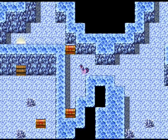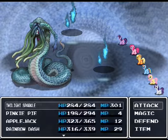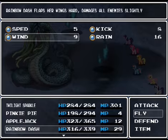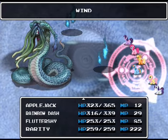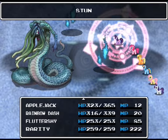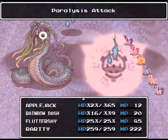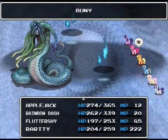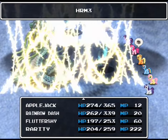Oh, you again. Stun! I hate you guys — go for a bunny! And you know what, go for a Harm 3 as well. You guys are just annoying enough to make me use it. Well, at least I got the Lamia. That was fast. You guys weak to holy? No, you're not.